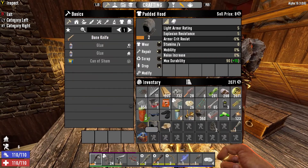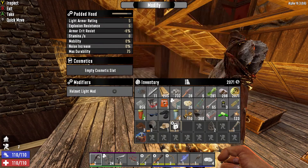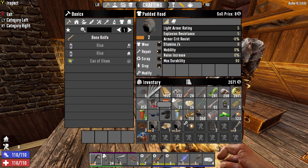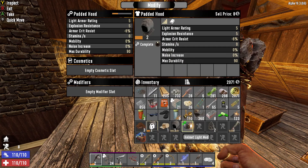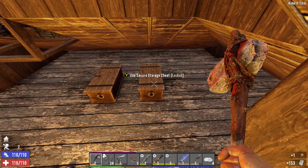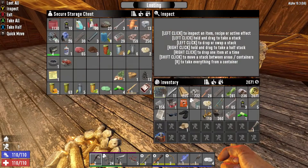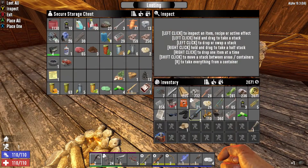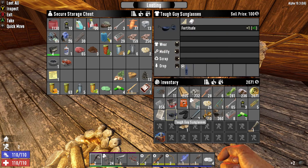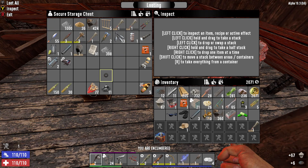Found a level two hood - let's pull the modifier out and apply it. Now we've got a level two hood. We have some paper - let's make some blunderbuss ammo: 62 rounds, hell yeah. That should be good for tonight. We got some tough guy sunglasses with plus one to fortitude - that's pretty cool. Putting paper away, storing building supplies. We have concrete mix and some forged iron.